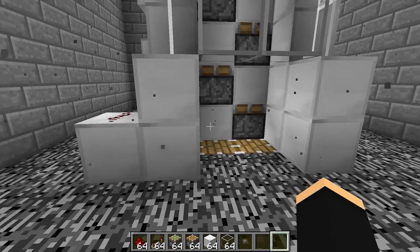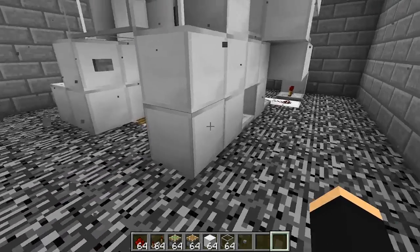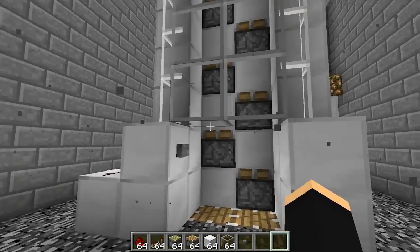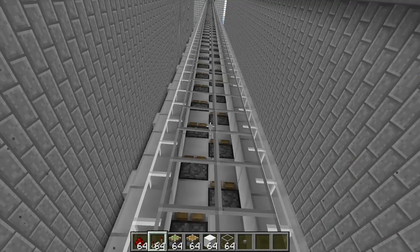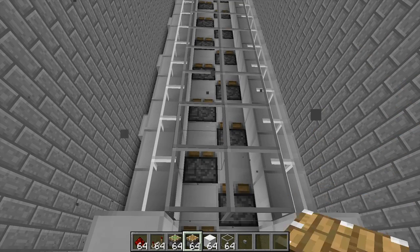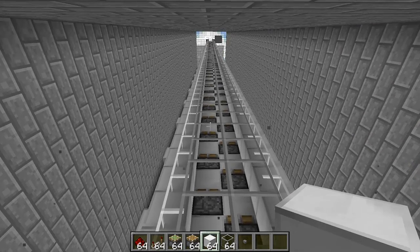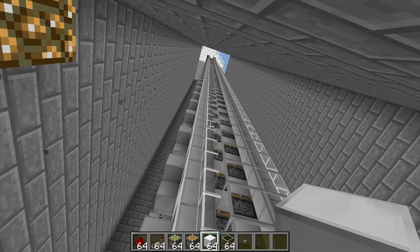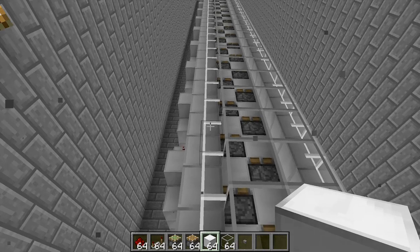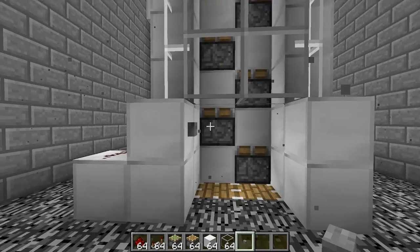In terms of dimensions, this piston elevator is six blocks wide by eight blocks deep. What you're going to need for the build is a bunch of redstone, a bunch of redstone repeaters, sticky pistons, normal pistons, some sort of building block — I'm going to be using iron blocks because I like the way they look with the glass panes — glass blocks, and a single button.